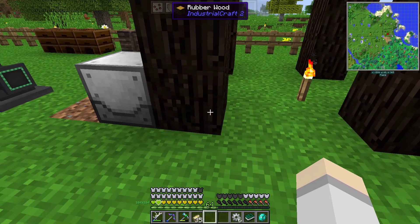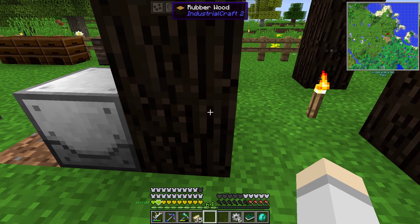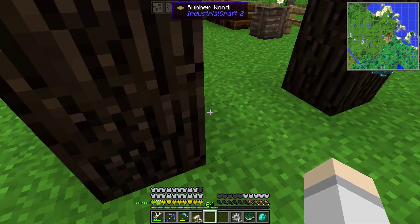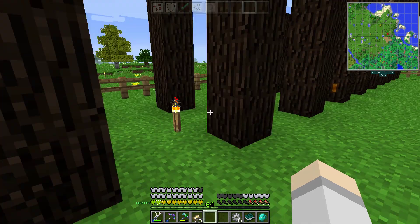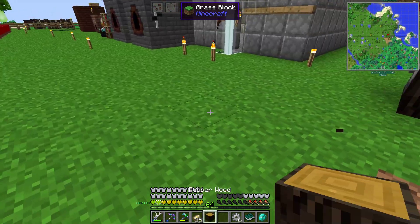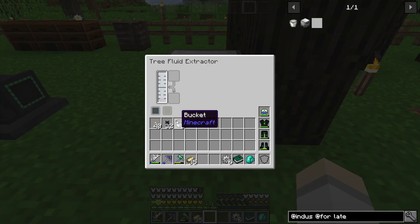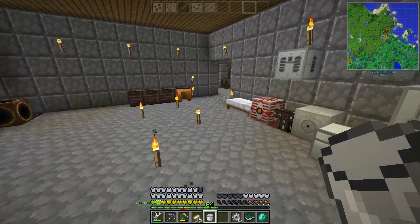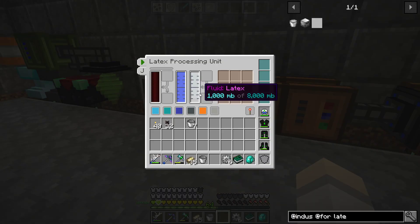Oh, is that how it works? It's actually breaking the wood. So you could probably just re-break and place it over and over or something. I'm not sure how that works. I'm assuming once it gets to 1,000, that log breaks. So we can probably just replace it with this one — and 1,000. That's literally all it does. So this is the latex. And supposedly we dumped the latex in there with even a right click. And there you go.